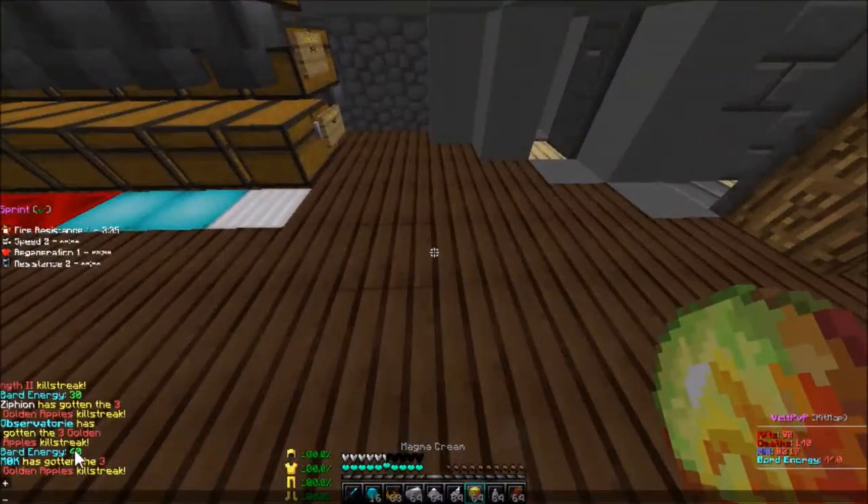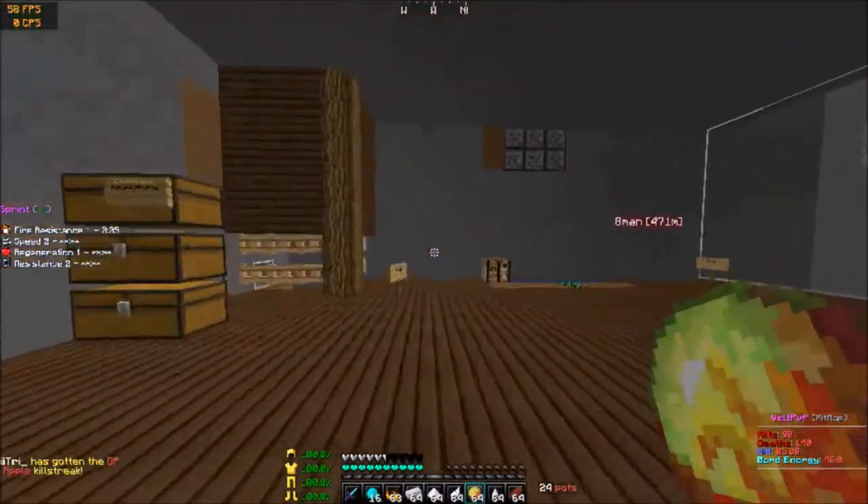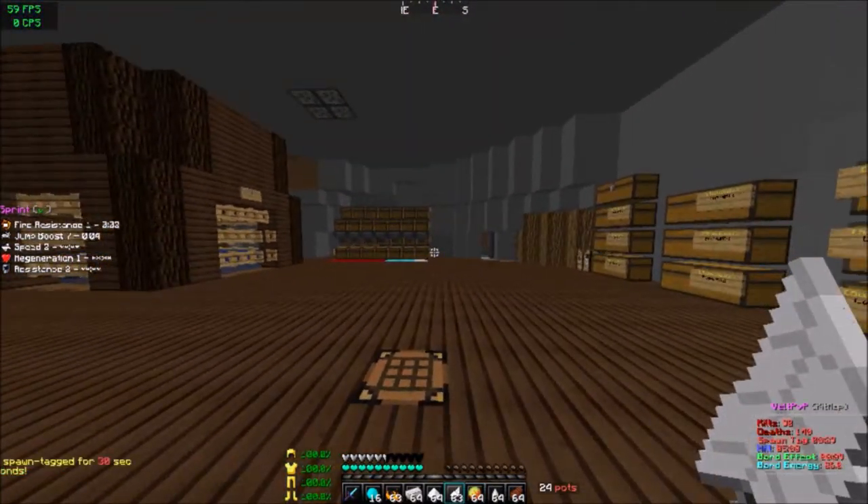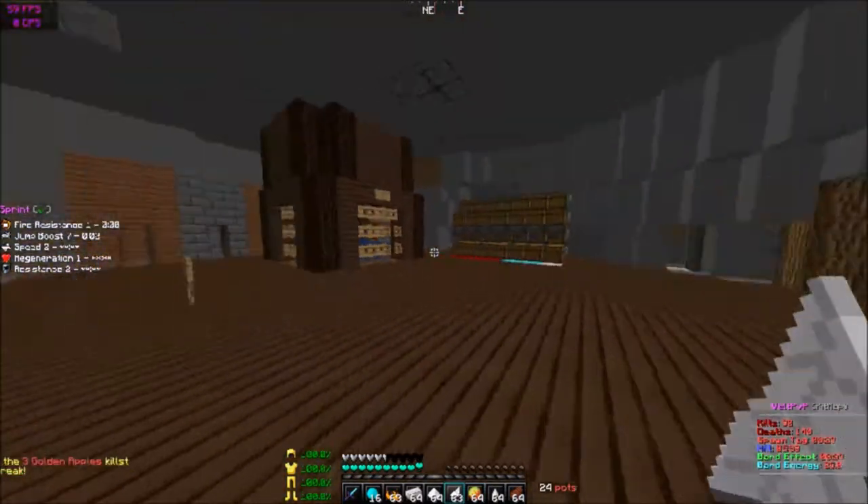Okay, we got 40 bard energy. So what you do — take jump boost for example — it's jump boost two normally, but when I right-click it becomes jump boost seven. It's really high.